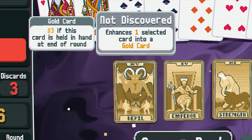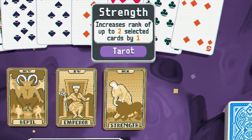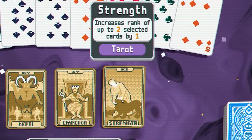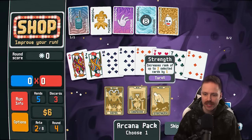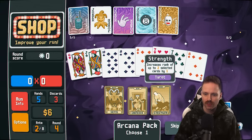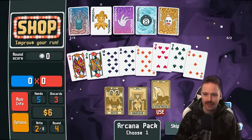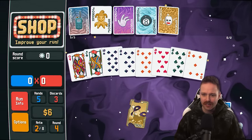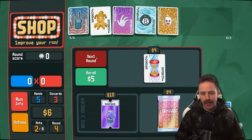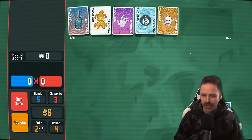Go for more arcana maybe? Devil: enhance a card to a gold card. Emperor: creates two random tarot cards. And Strength: increases the rank of up to two cards by one. What I'd really want to do is use the strength to make more tens and fours. But we also have this eight ball, so what if we use the strength to increase both of these sevens to eights? Now we have six eights in our deck and two sevens. That'll really hurt our odds of getting straights, but increase our chances of getting pairs, three of a kinds, four of a kinds, five of a kinds, full houses.